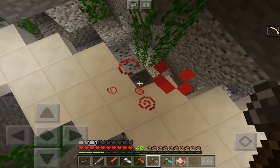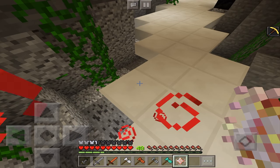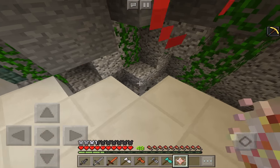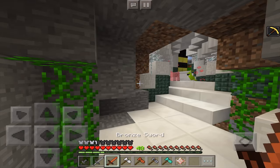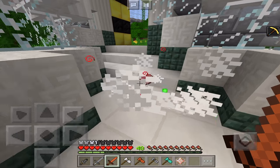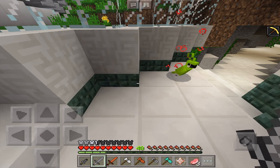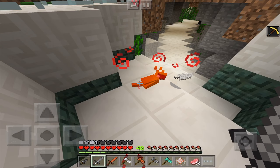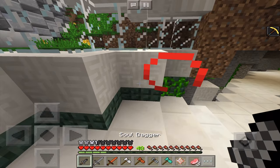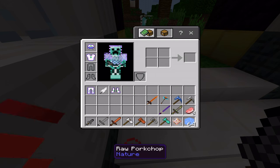The bronze multi-tool works similarly. The energy cord can't be placed and doesn't seem to do anything. The steel sword looks to be about as strong as a diamond sword — it's pretty strong.